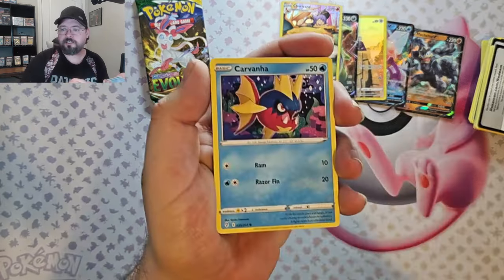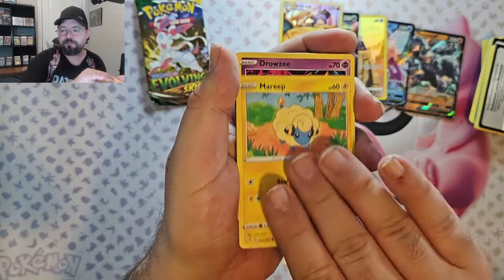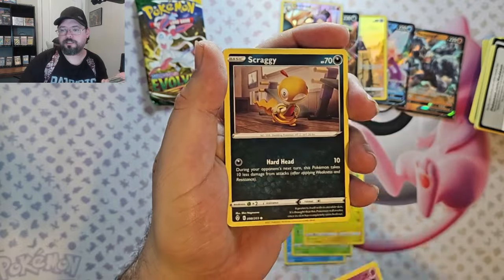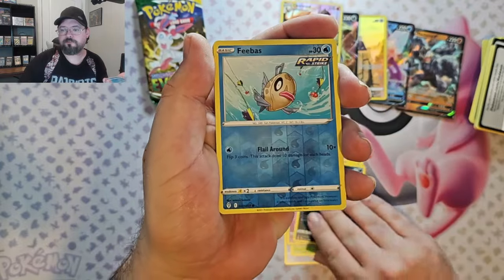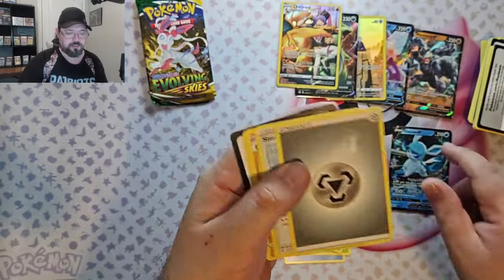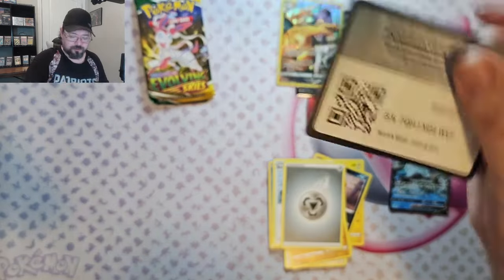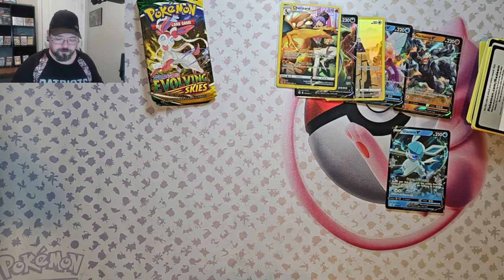We've got Evolving Skies. OK, we've got Carvanha, Dwebble, Mareep, Drowzee, Scraggy, Vaporeon Reverse, and we've got Glaceon V — I'll take it. There's the code card, and let's move on to the last pack.